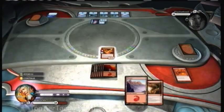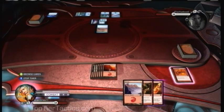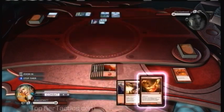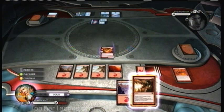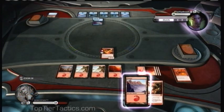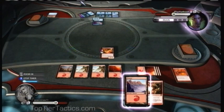One good thing about Duels of the Planeswalkers is that because it's a limited format with only a certain number of decks, you can get an idea of what your opponent might have. For example, my opponent might have another Phantasmal Dragon and I might have to waste Banefire on it. In general in Magic, I don't normally recommend playing every land. He has 6 untapped islands and could pretty much do anything in his entire deck — just something to watch out for.